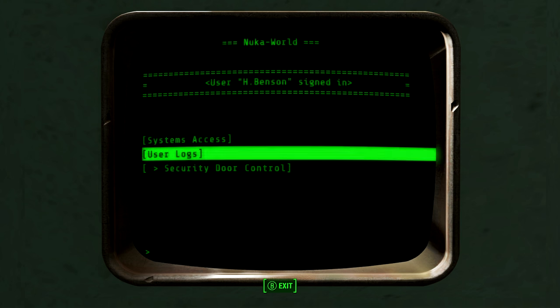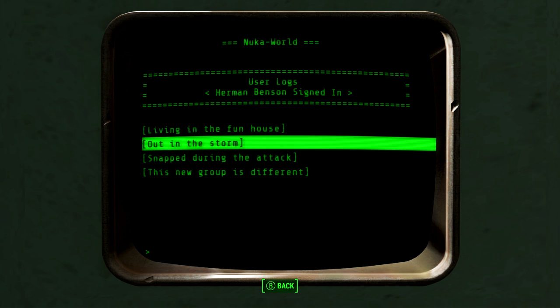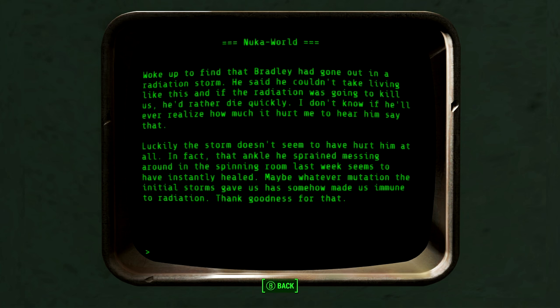The first log is titled 'Living in the Funhouse': After the crew divided up the park for living accommodations, Bradley is over the moon — we get to live in the Funhouse. It's a ton of room. Every memory I have of this place involves somebody getting nauseous from the spinning. It's been far too long since I saw a smile like that on his face. I don't think he's even realised it yet, but with everything that's been going on, he would have graduated high school last month. Part of me is glad that the attack happened when it did, so I can have my son here, safe with me. The next log, 'Out of the Storm': woke up to find that Bradley had gone out in a radiation storm. He said he couldn't take living like this, and if the radiation was going to kill them, he'd rather die quickly. Luckily the storm doesn't seem to have hurt him at all — that ankle he sprained in the spinning room last week seems to have instantly healed. Maybe whatever mutation the initial storms gave us somehow made us immune to radiation.